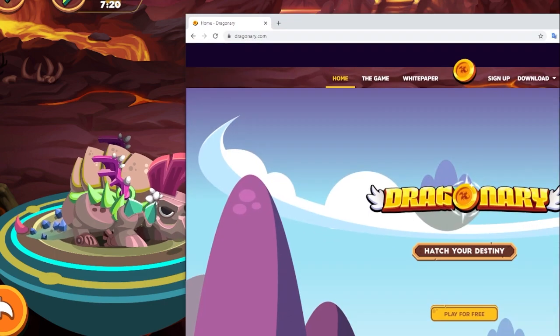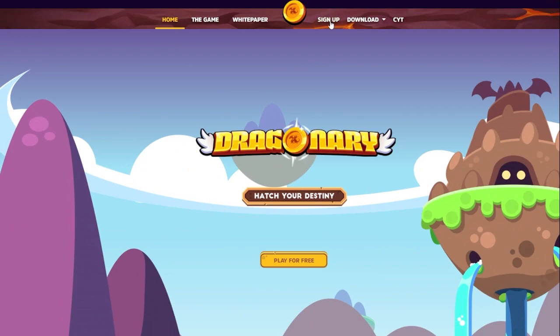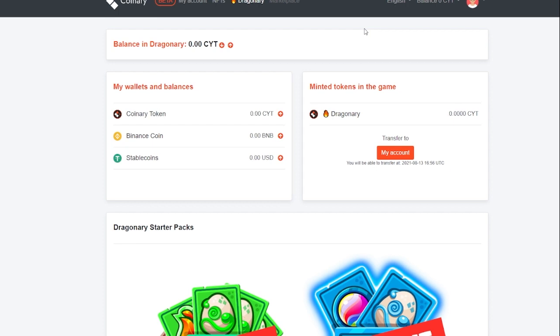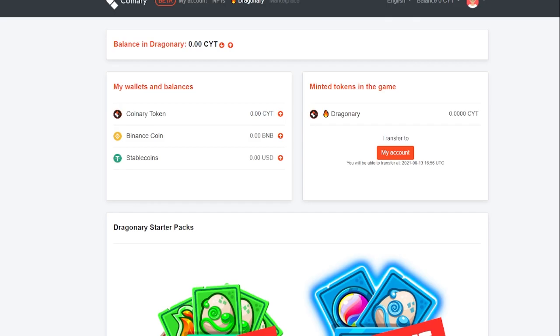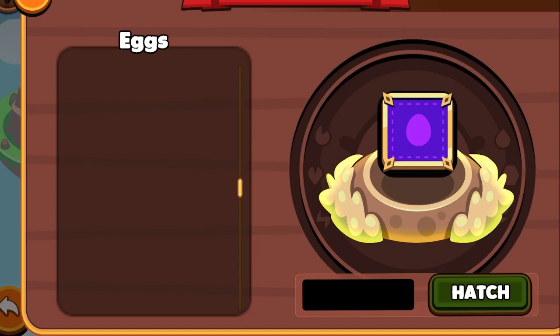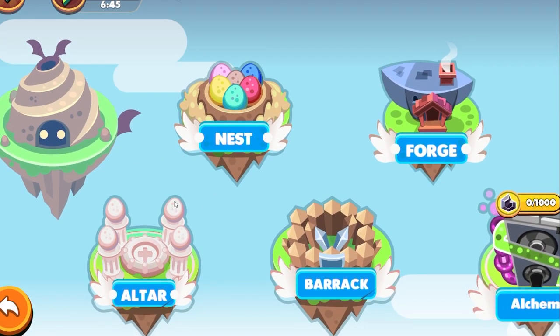If you Google Dragonary and head over to their website, you can sign up right now and they're currently giving away three dragons. They did have some starter packs they were selling but unfortunately they're sold out. At least there are free dragons, so if you sign up for your account you get some free dragons — you might need to go into the cave and nest to get them to spawn, but once you have them there are a couple of things you can do.